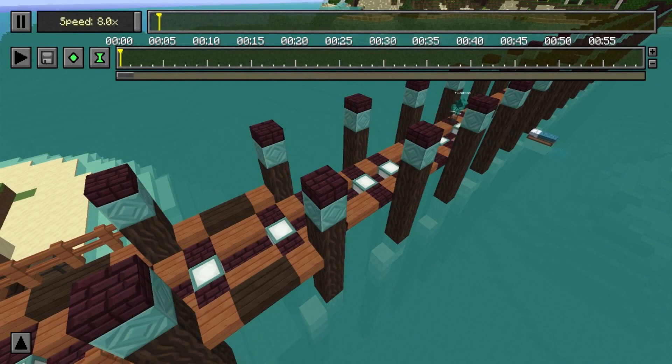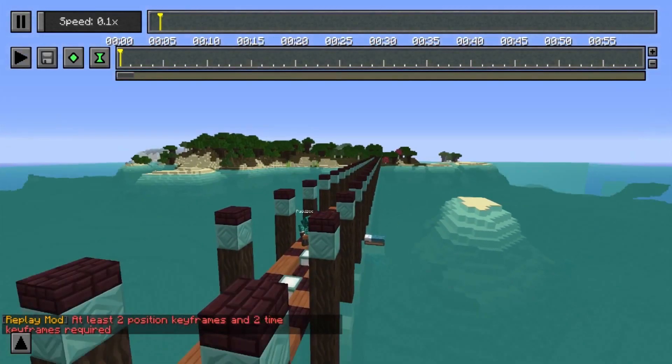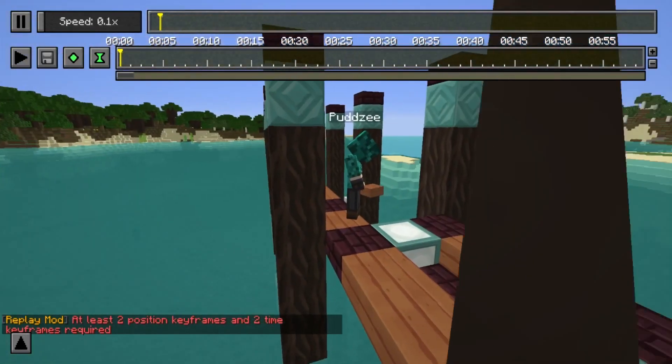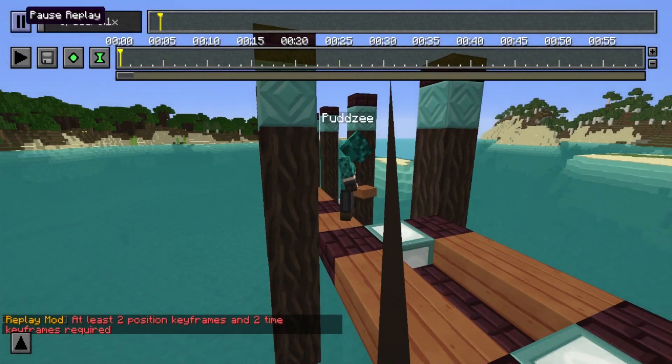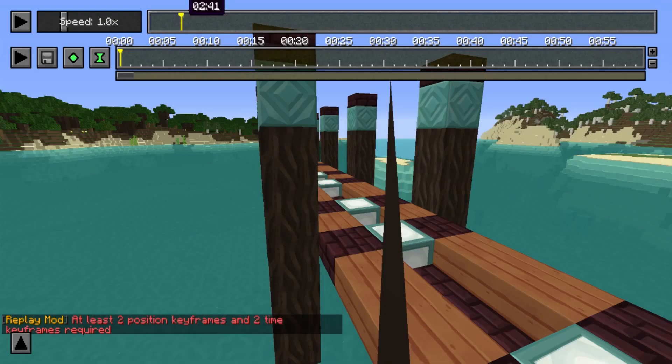Pressing T gives you a cursor and you can change the speed — watch me go super fast or super slow. If you hit T again it can be a bit issuey, I've had trouble with it. But yeah, I can go that slow. The regular speed is 1, and you can fast forward in time.